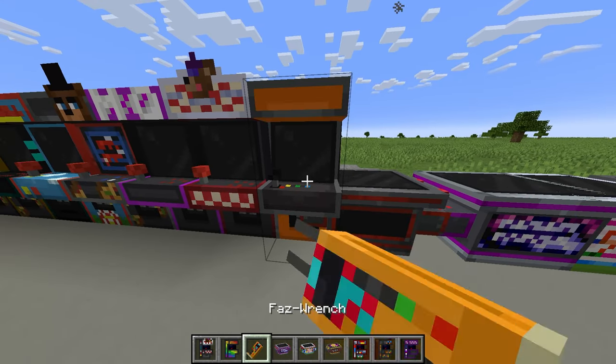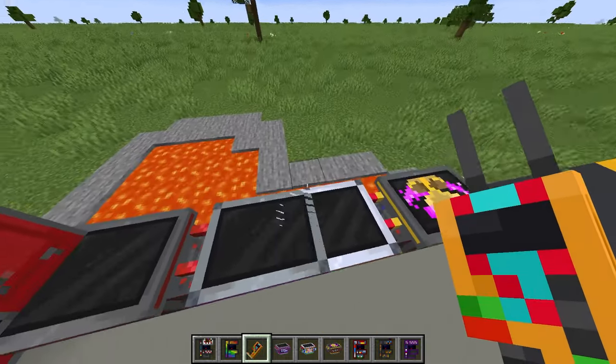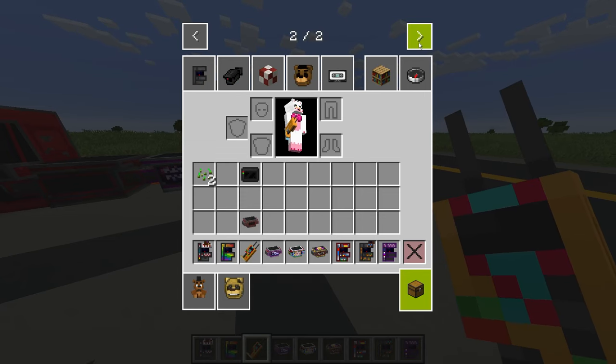Okay we got the Faz coins. So we just change colors with this now - that's very interesting. Maybe in a further build of this game, maybe we can actually play some of these arcade games. But we got way more things to talk about in this mod.